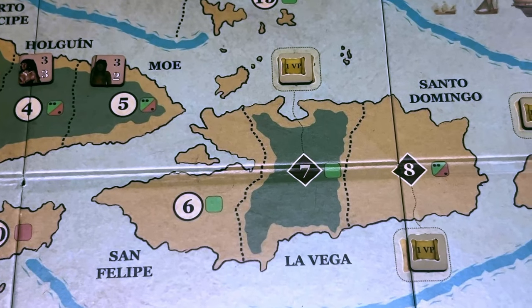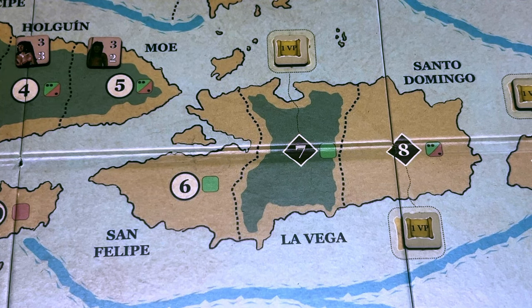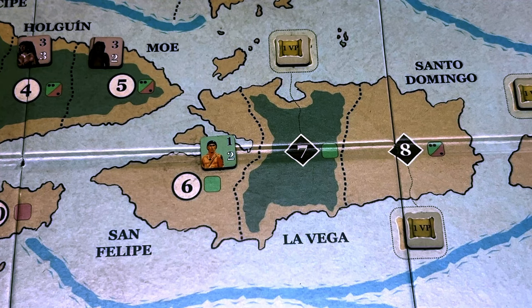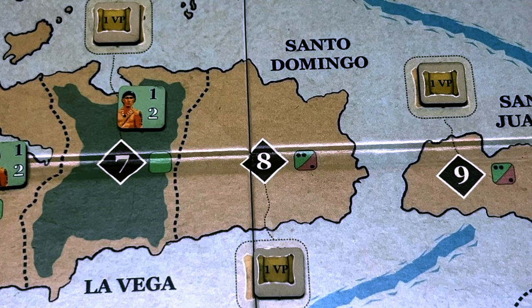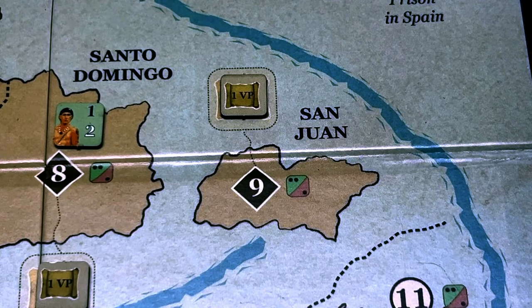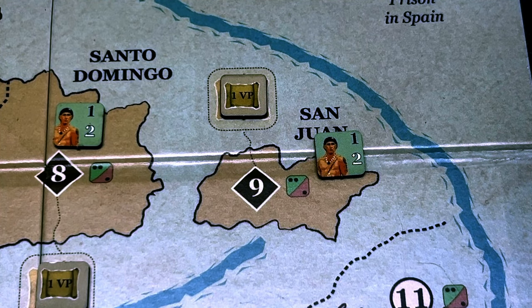For Moet, a one — odd — another Tama. So Cuba is full of Caribs. Moving to La Hispaniola, San Felipe has a green square so we pull from the green cup — a Naboria with attack one, defense two. La Vega also gets a Taino — another Naboria. Santo Domingo requires a die roll; the result is even, so another Taino Naboria. San Juan gets a six — even — another Naboria.